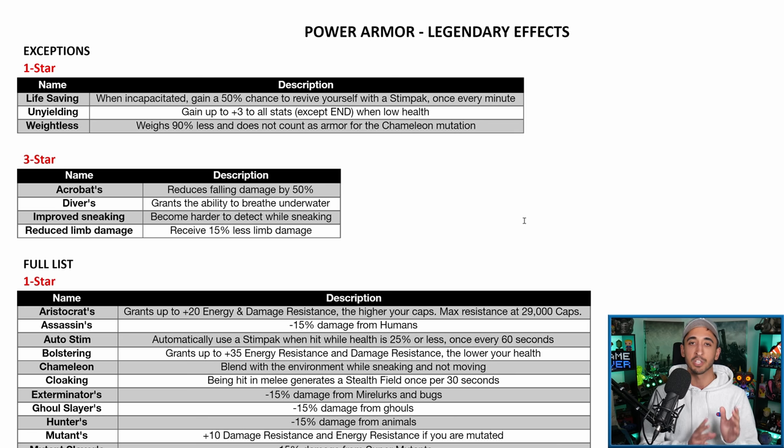Save your Legendary modules and your Legendary cores for the crafting method if that's what you want to be doing. Let me cover all of the Legendary attributes that aren't going to come to Power Armor — the ones you cannot roll — and then we'll cover the ones you can actually get and what you should be aiming towards, including some suggestions.